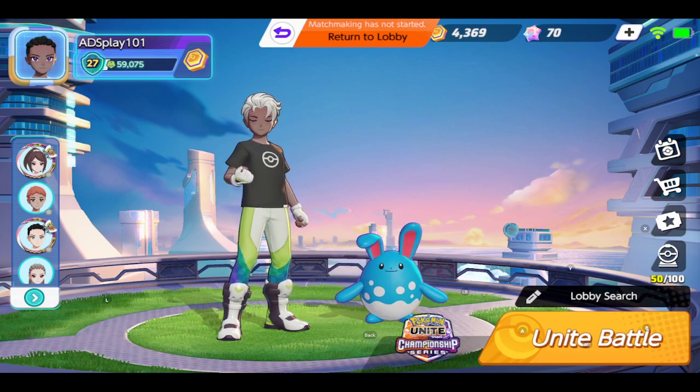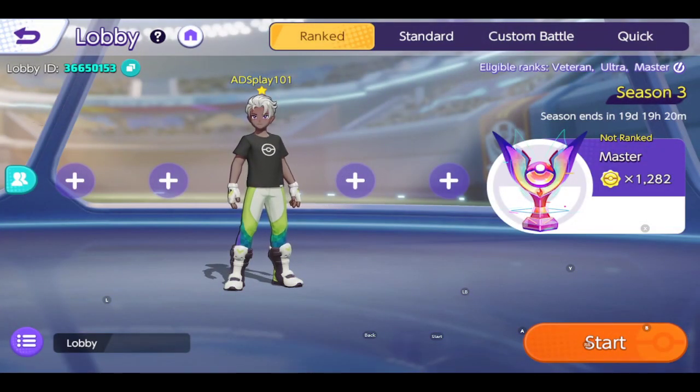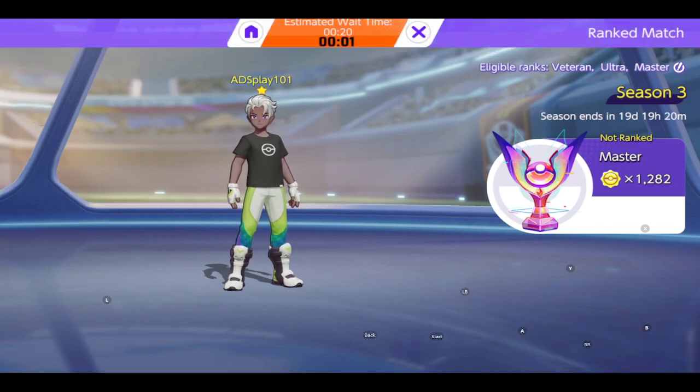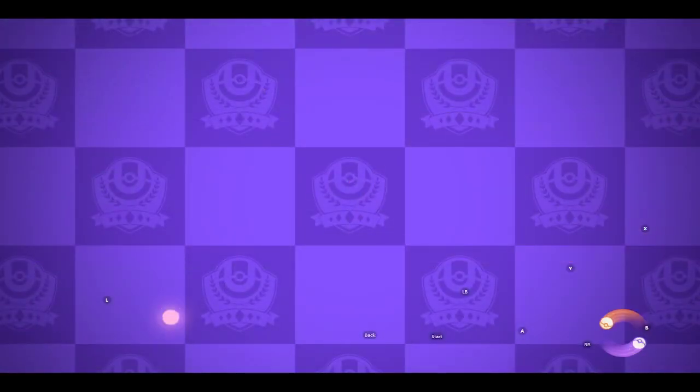This is going to be a series of matches where I'm either using Azumarill, teaming up with Azumarill, or going against Azumarill. I'm going to try my best to use it. I already have the items equipped on it, so let's see — I'm going to try to run jungle with Azumarill due to the fact that its passive allows it to continuously crit.